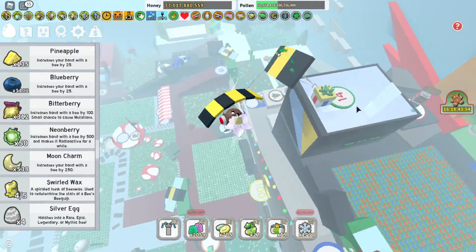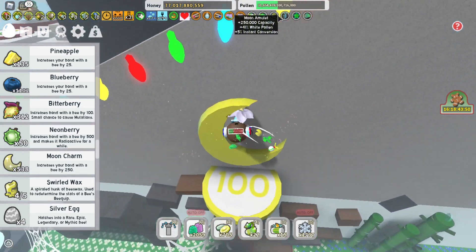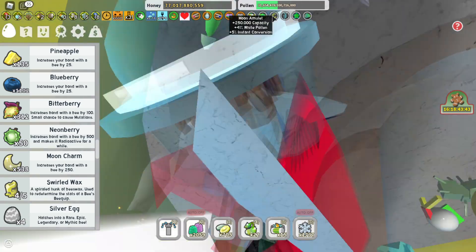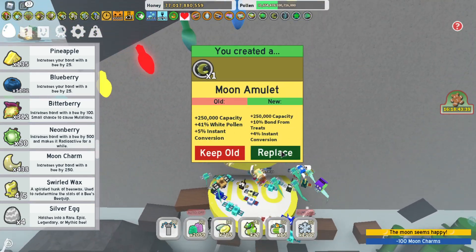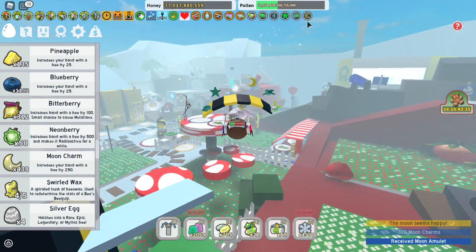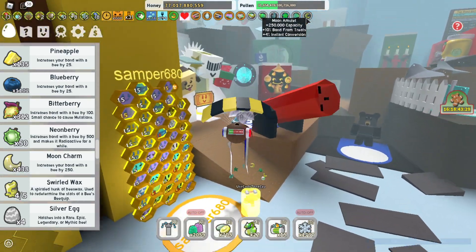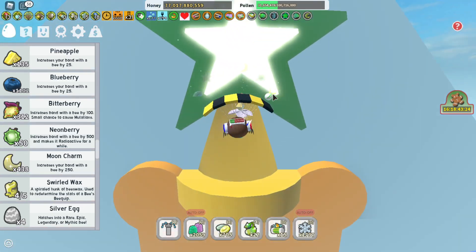I'm actually going to use this opportunity to get a couple of moon amulets, because I want a better moon amulet than I have right now. I want the treats bond on it, because it's going to provide quite a bit of honey. Let's see if we get anything good... that's basically what I was looking for — 10% bond from treats and 5% conversion. We'll just take that.